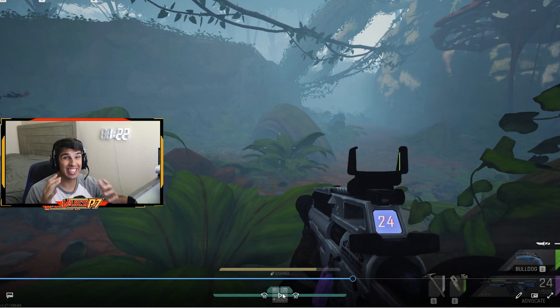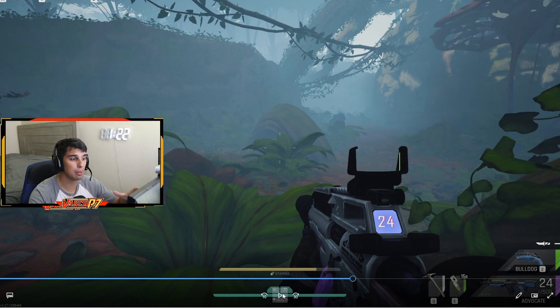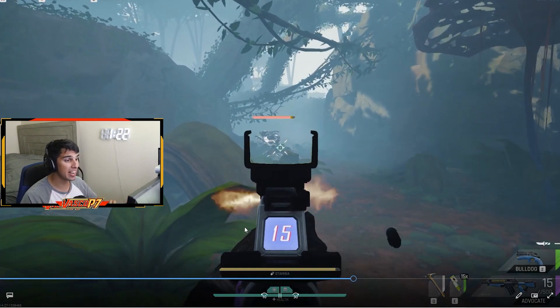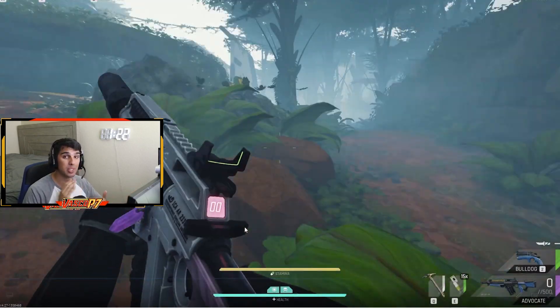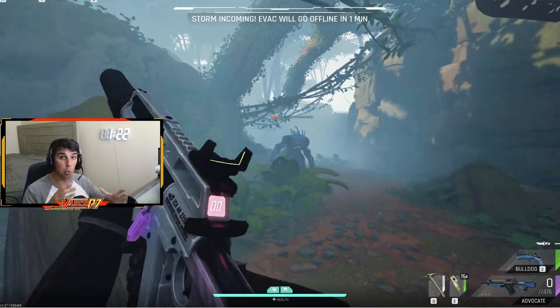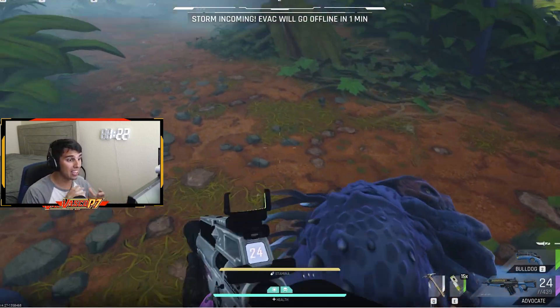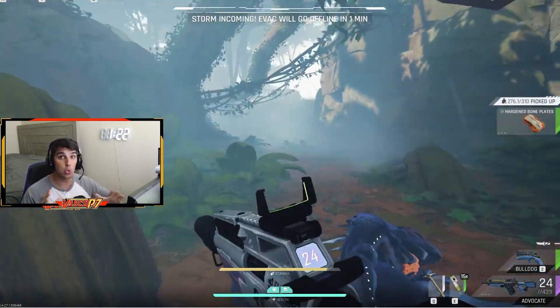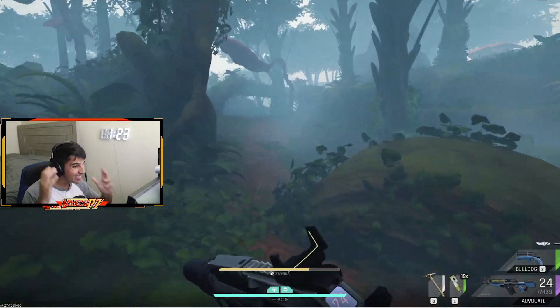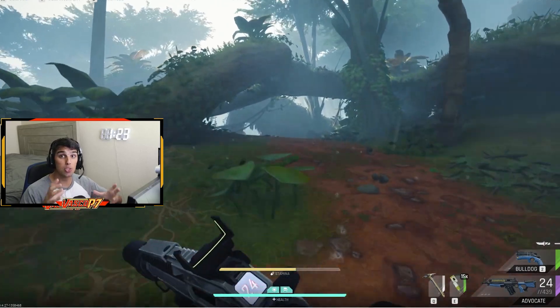Now let's look at the PvE side of the gun — is it viable against Jeffs, striders, and frattlers? Yes, it is. In this clip we're using a blue magazine, so just imagine 12 extra bullets on top of this with the purple mag. We fight a Jeff without even hitting his weak spot and we do just below half his health bar, absolutely shredding him with a 24-round mag. With the purple magazine you can kill him in two clips, and if you shoot his weak spot you can basically one-clip him — that shows the power of this gun in PvE.